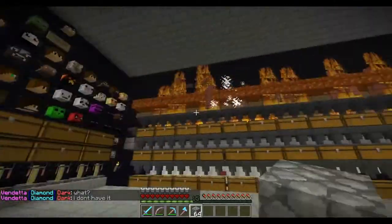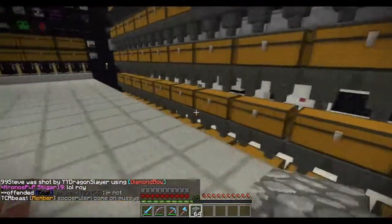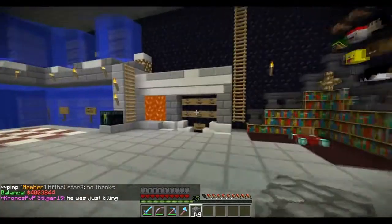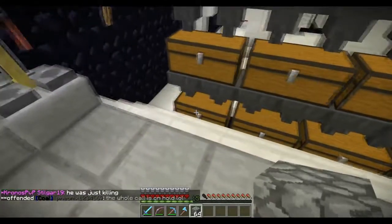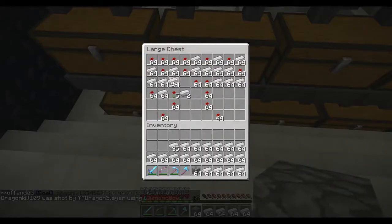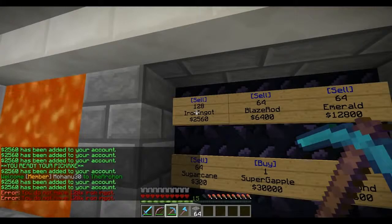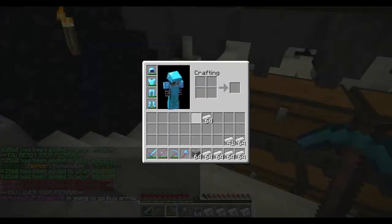Let's get started — I'll give you a quick tour. All these chests right here are basically collecting iron ingots and poppies. Let's see how much I've been making — slash bal shows I have four million right now. I'm going to clear this row of chests, grab all the iron ingots, and we'll see how much we have. I actually upgraded my sell sign to sell two stacks per click just to make it faster, because I get so much iron clearing these chests — it's insane.